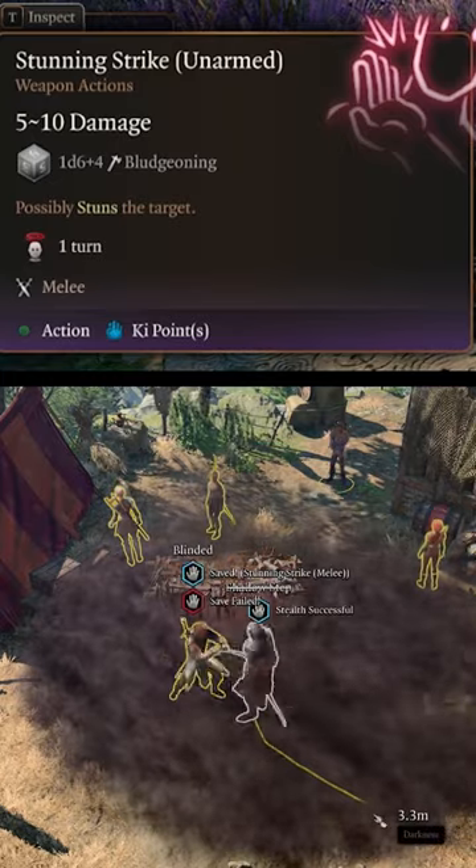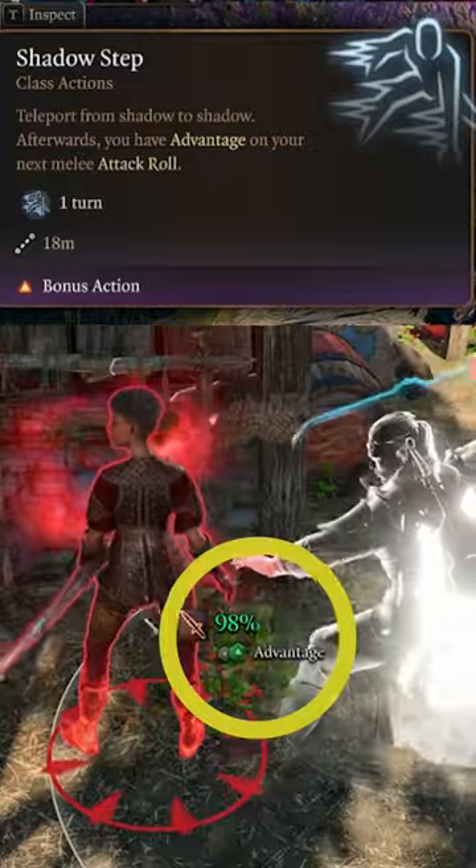At level 5, gain an extra attack to use with your new Stunning Strikes while in darkness. Finally, start bamfing into dark areas at level 6 with Shadow Step and get advantage on your next attack.